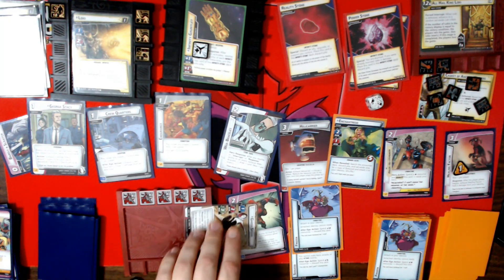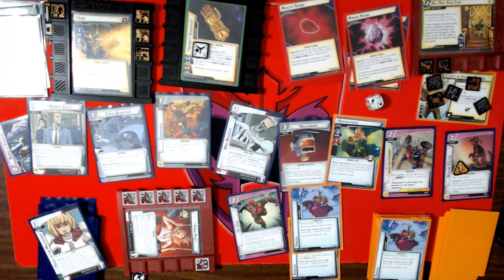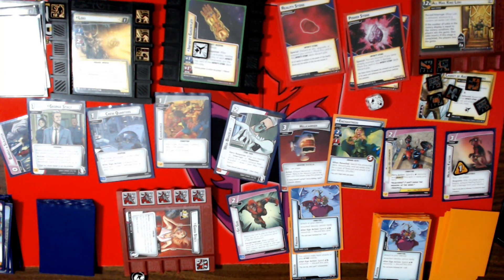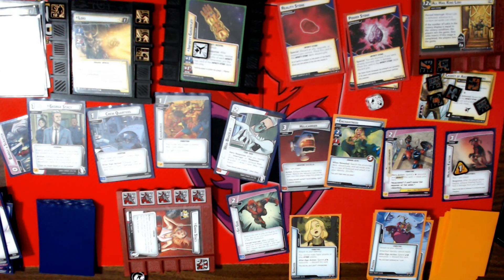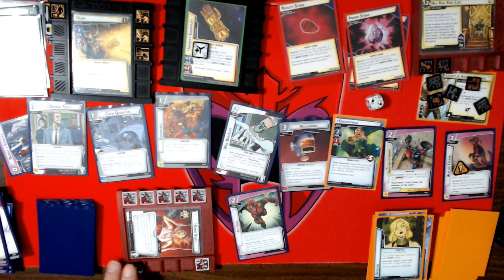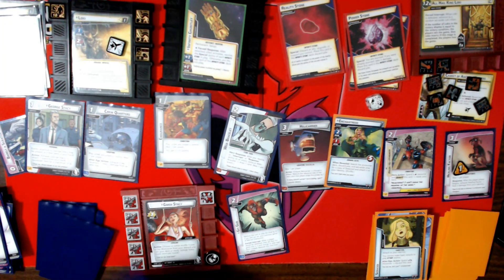I'll flip down to alter ego. Ticket to the Multiverse gets shuffled in — there's that at least. Energy strength and energy mental. He thwarts for very little — one, two, three, four, five. I got my other web bracelets in my hand. This is the turn where he adds a lot of threat. We add one, then he schemes for three — four total, not attacking — so the scheme goes up to seven.